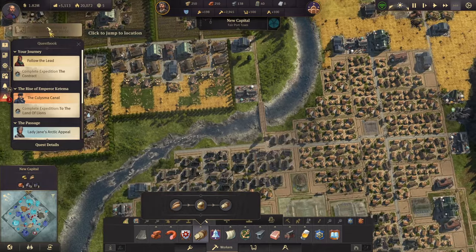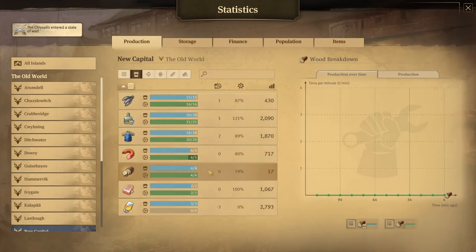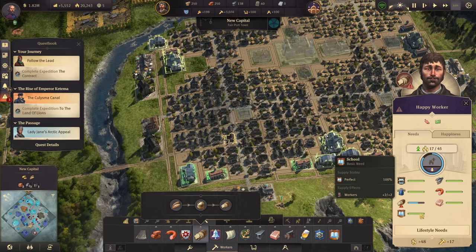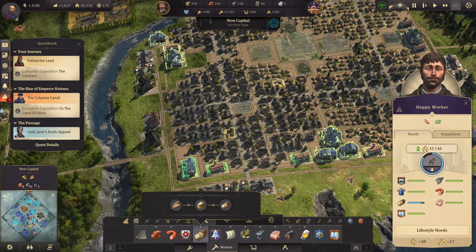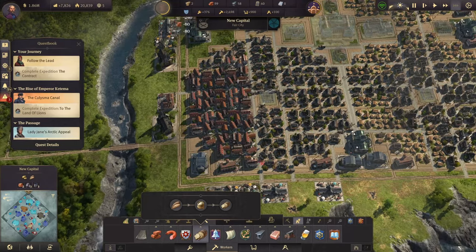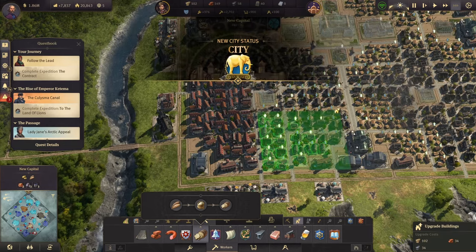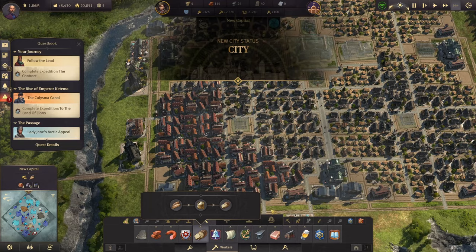With the grain-to-bread setup running, we're producing enough bread for the new capital. I also built a school outside the main area to push the remaining artisans up. After the upgrade, we briefly ran out of timber but recovered quickly, achieving a new city status and unlocking several new things.